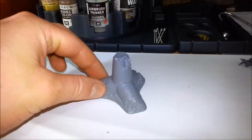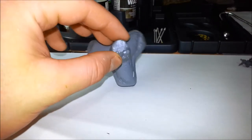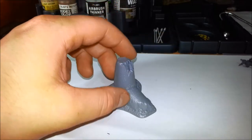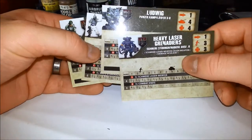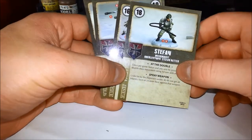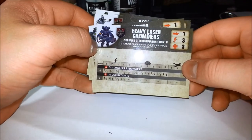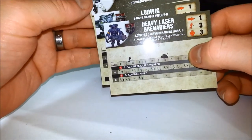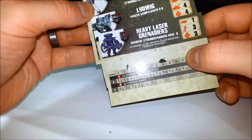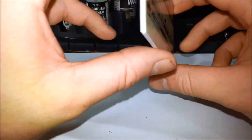You also get a tank trap, which is just a simple hollow plastic tank trap but should take detail quite nicely — I'll probably put a little bit of plaster on there to help give it texture. You also get the unit cards for each of the units: the grenadiers, the Ludwig, the recon grenadiers, and Stefan. Each card has their special rules and points costs, with stat values on the back. I'm not 100% sure if these values are for Dust Tactics or Dust Warfare as well — I haven't read through the manual that much yet.